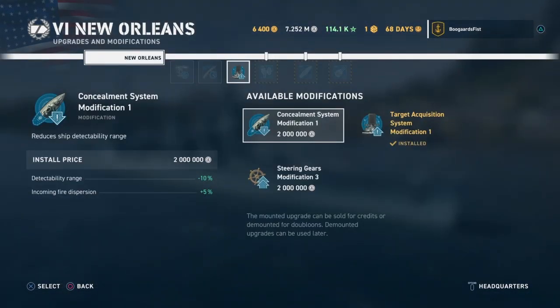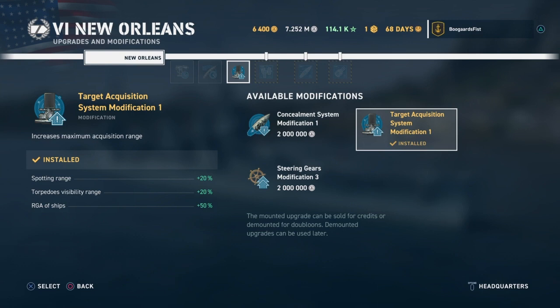At tier 6 you get a third mod slot. For battleships, you're typically going to have the Target Acquisition Systems Mod. It affects spotting range and torpedo visibility range. The RGA - Range of Guaranteed Acquisition - is your auto-detect range, so your base is two kilometers and if you increase it by 50% you bump it up to three kilometers. That's helpful if someone is on the other side of an island or if you're trying to push someone who's in a smoke cloud, you can actually out-spot them if you have this and they don't.